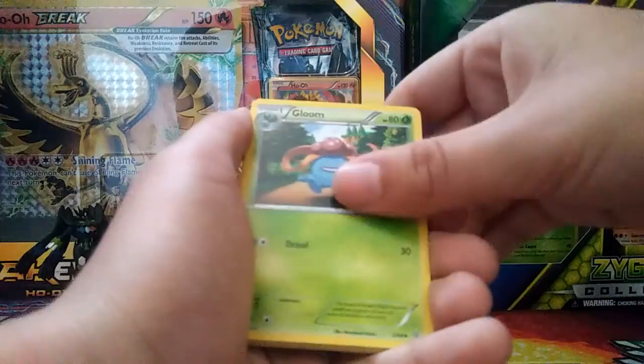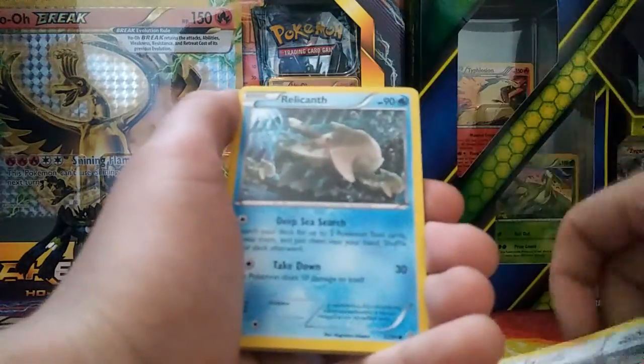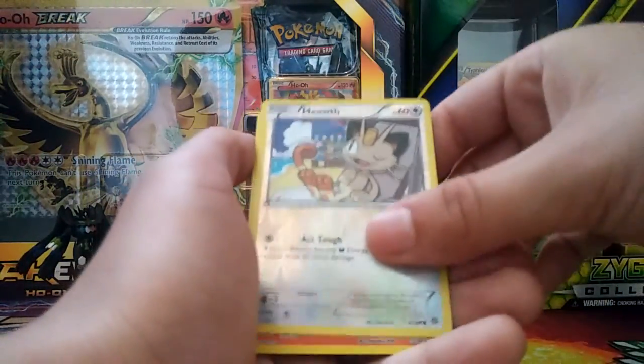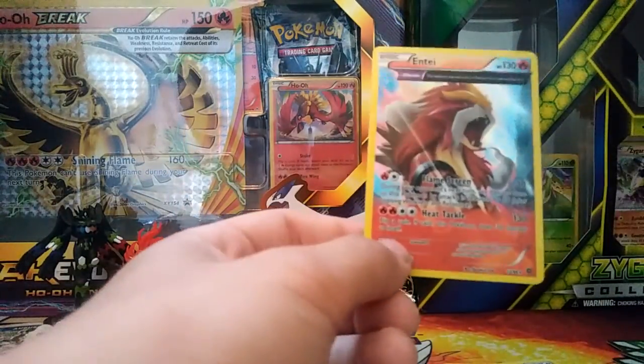Pack twelve - Forest of Giant Plants. Got a Gloom, a Vaporeon, a Meowth, a Relicanth, a Combee, an NK, an Oddish, a Meowth, a reverse hollow, and an Entei hollow. All right card right there.